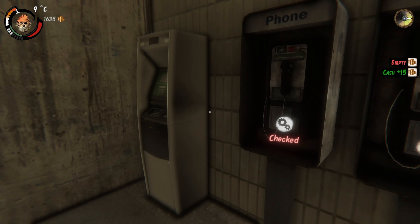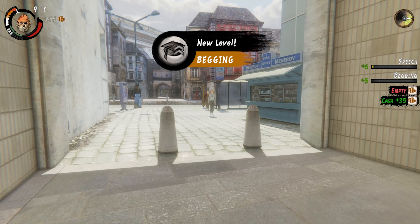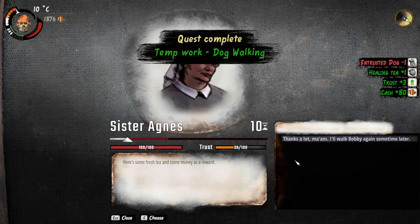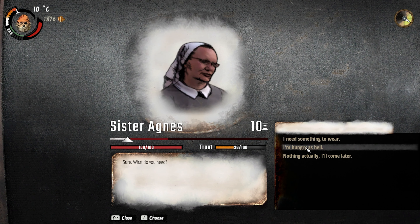We could start by going to the labor office. New level of begging — perfect. I'm back with Bobby. Healing tea. I need something to wear maybe. I got a lot of food now.